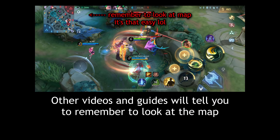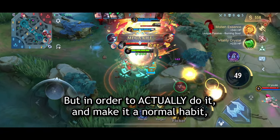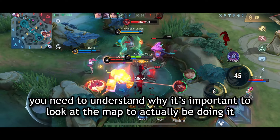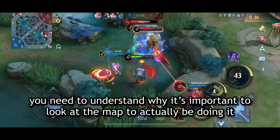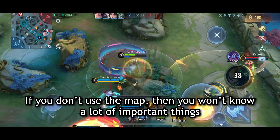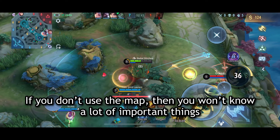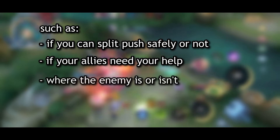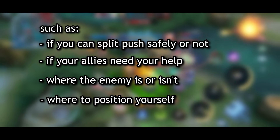Other videos and guides will tell you to remember to look at the map, but in order to actually do it and make it a normal habit, you need to understand why it's important. If you don't use the map, you won't know important things — such as if you can split push safely, if your allies need your help, where the enemy is or isn't, and where to position yourself.